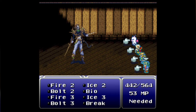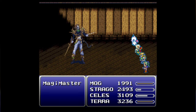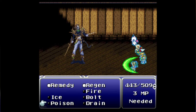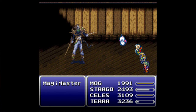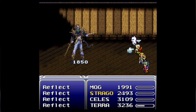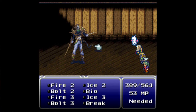Let me try bolt 3 and see how much damage that does — if I use it on ourselves will that help or hurt us? That's the big question. About 42k — seems just about the same, around 4,200. So it'll be better to just attack him directly. Let's just keep on wailing — this is all we can really do.